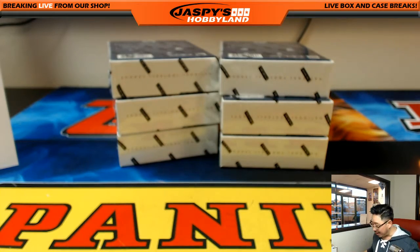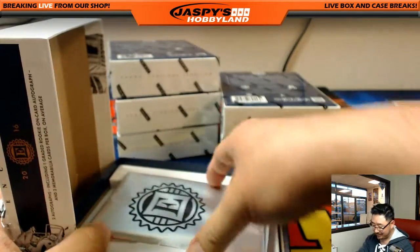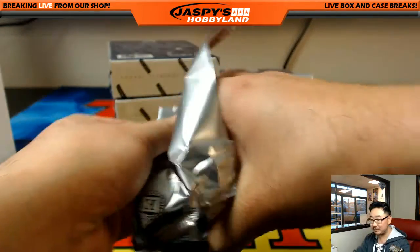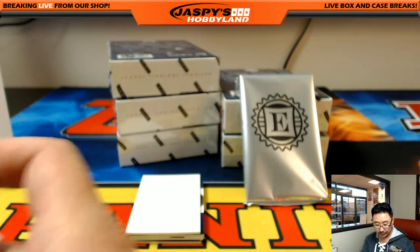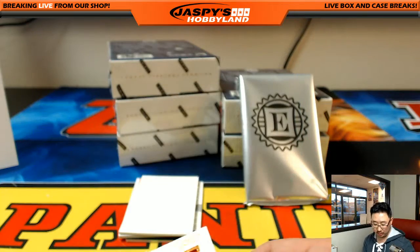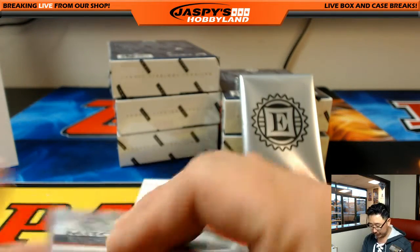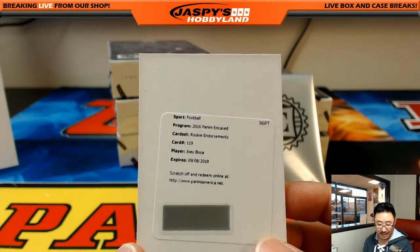That's pretty sweet. Great start. Next one, let's keep it hot. Adrian Peterson, Vikings, goes to Nathaniel. 17 out of 49, Devontae Booker Rookie Duel for Ziggy and the Broncos. Four color patch, Malcolm Mitchell for the Patriots, six out of 25 — Dan Harris and the Pats. That's a catch. And another redemption: Joey Bosa Rookie Endorsements. Nice. Chargers — Chad.